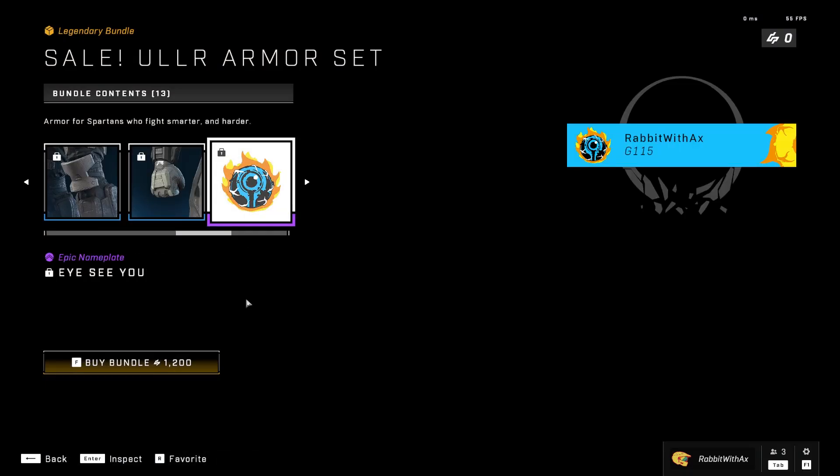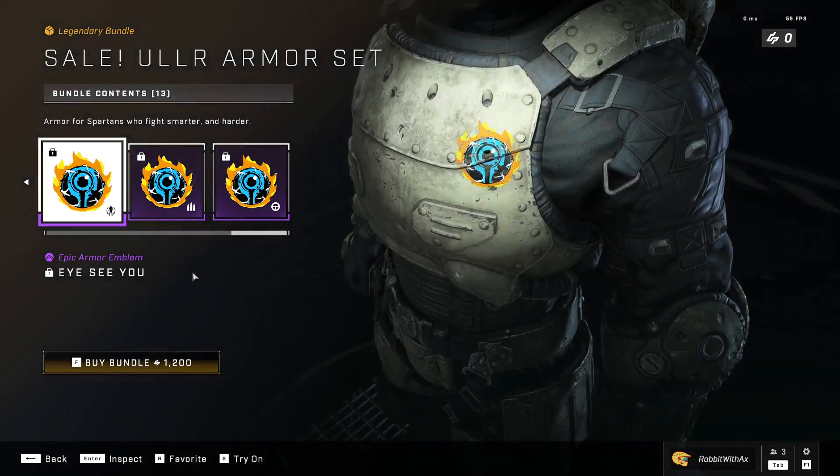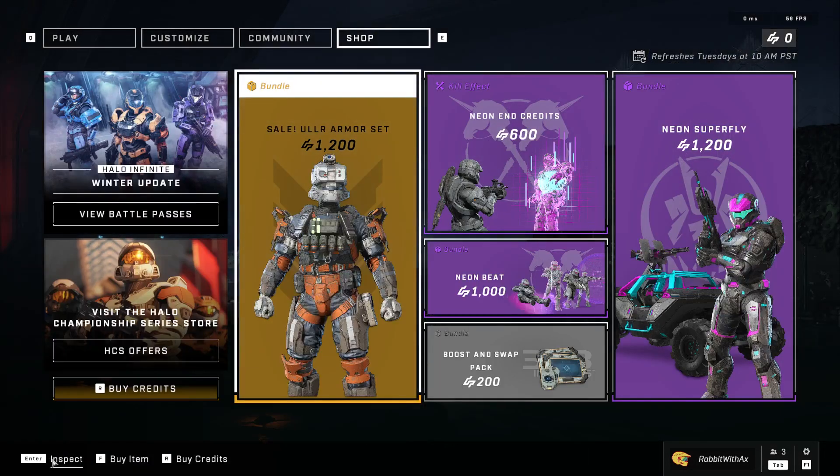The Absa Gloves — it feels like we're doing gloves that often — the ICU Nameplate, Arm Ramblin Weapon Emblem, and Vik Ramblin. Very nice, not too bad for $1,200.